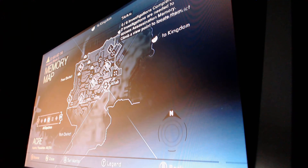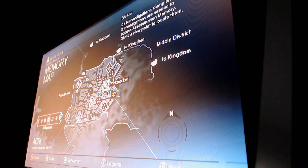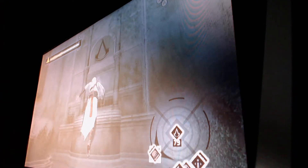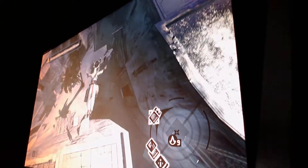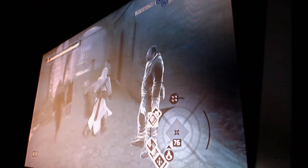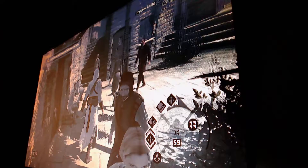We don't have to do all the investigations - just choose two. I'm going to do a pickpocket since I'm right here, and then an eavesdrop. You don't need to complete all of them; the objective just requires two investigations before going back to the bureau. There are also assassin informers and an interrogation available if you want all of them.